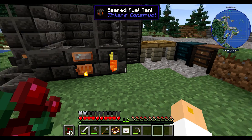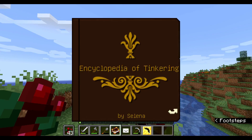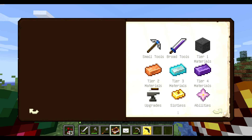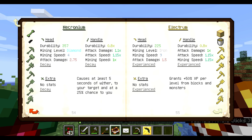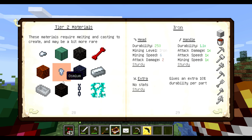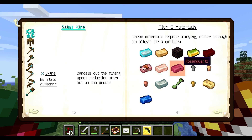In theory if I put this in here it should melt down and give us rose gold — and it does! It works just the way I wanted. Looking at the encyclopedia, I think we want to stick to tier three or higher. Tier four is also pretty good, but tier two is garbage stuff like silver, slimewood, and rose quartz.